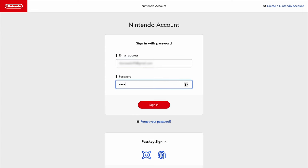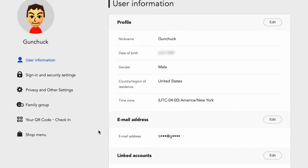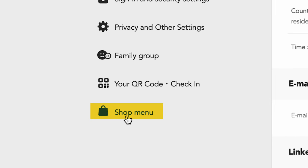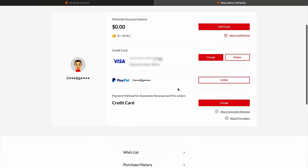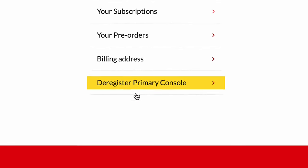The first thing you're going to want to do is go to accounts.nintendo.com. Once you log in to your Nintendo account, go to where it says 'Shop Menu.' Once you click on 'Shop Menu,' scroll all the way down, and you're going to see a spot that says 'Deregister the Primary Console.'